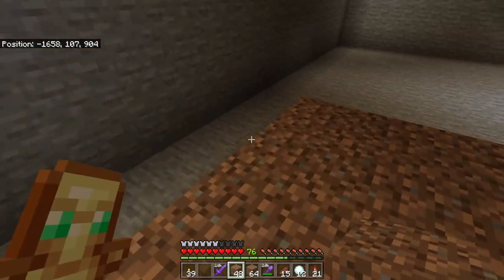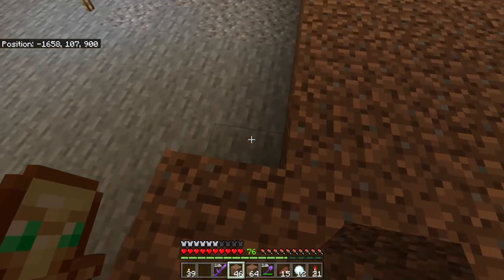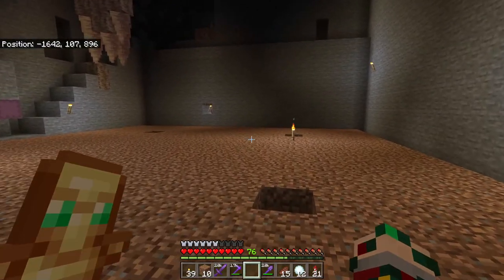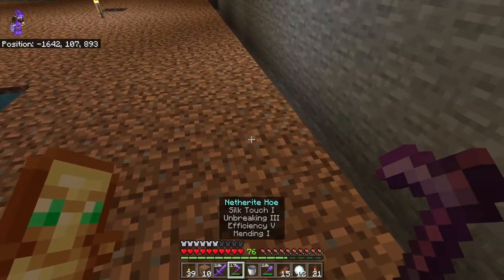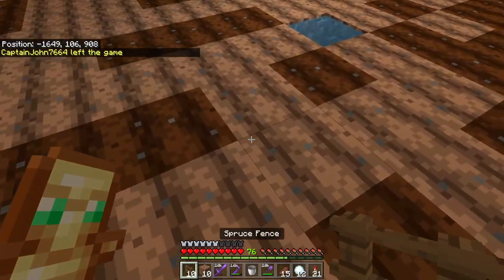Once your square is complete, it should look something like this. We're going to repeat this same square around the entire large square, and once it's done it'll look just like this. Then we're going to add a bucket of water to each of the open blocks in the middle of each square. Next, take your hoe and till the dirt so we can get ready to plant our seeds, and it should look like this when done.